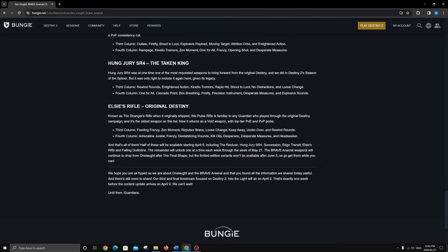For PvP, Zen Moment and Headseeker is going to feel like an absolute laser beam — super consistent, like No Time to Explain. That's going to be a really nice roll. Or you can go the damage route with Zen Moment and Kill Clip, very nice for PvP. Desperate Measures is kind of what I'd lean toward because it's unique and this weapon is void, so it pairs with a Contraverse Hold warlock build. Repulsor Brace would also be nice. I'm not sure how I feel about this weapon overall — cool that they're bringing it back but yeah.